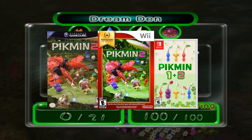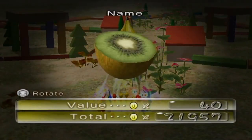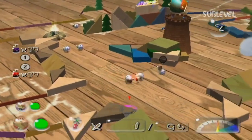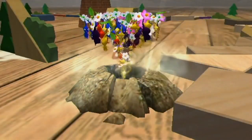On Pikmin 2 on the GameCube, Wii, and Nintendo Switch, we have returned to the Dream Den after getting the Kiwi, and found ourselves on the second floor dealing with the Gatling Groink in a wooden space with blocks, getting a pencil and a sharpener, starting a theme that will carry further in.